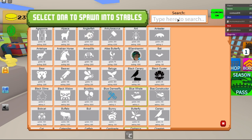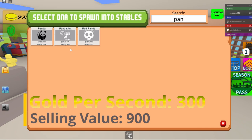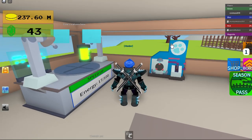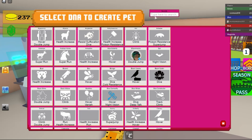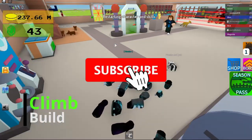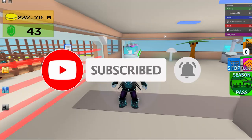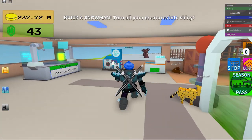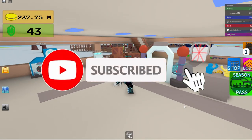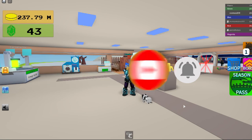The gold per second and stuff on it are 300 gold per second and 900 selling value. And then the skills on it are climb and build. Thank you guys for watching, please subscribe and like this video, see you next video.